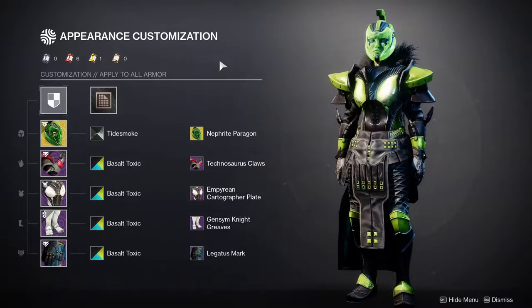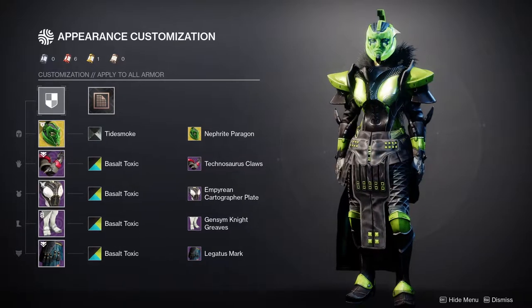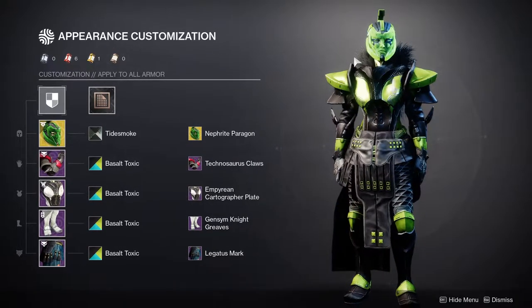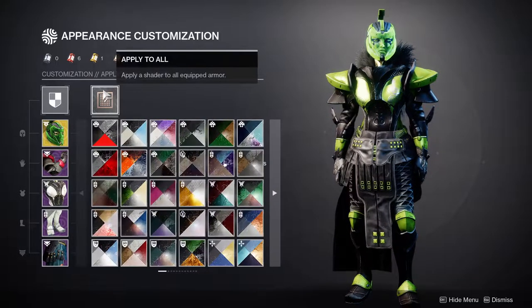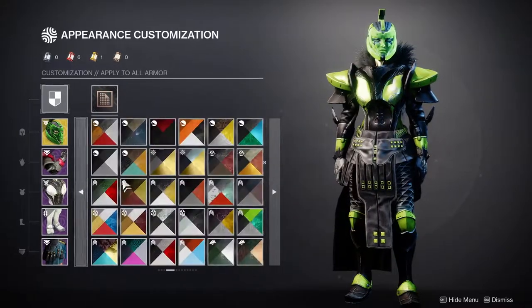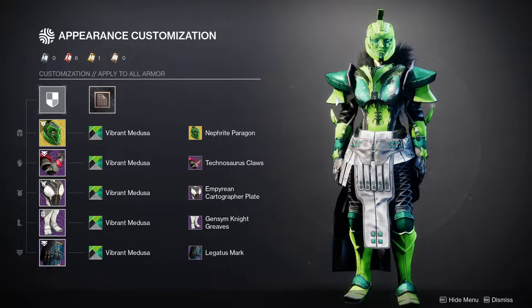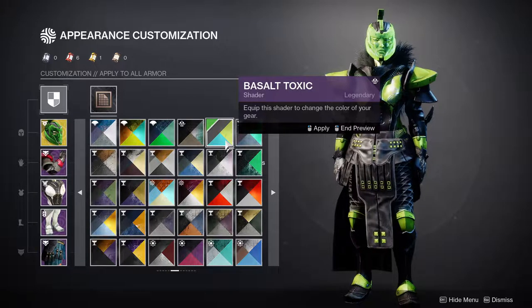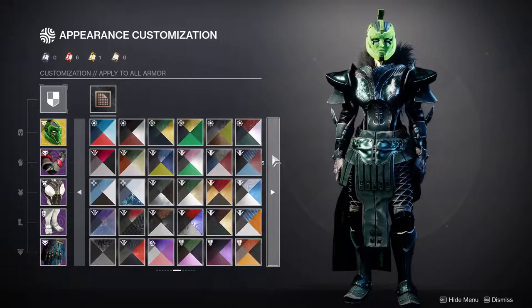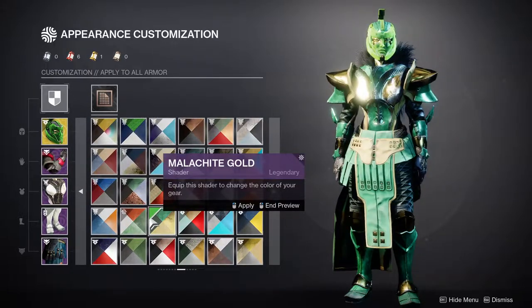Now that we're done with the armor sets, I'll show you which shaders go well with the ornament. Some people might not like Basalt Toxic — that's fair, it's not the same green, and it can be a little overbearing. First and foremost, Vibrant Medusa is going to be your best choice because the lime green is almost a one-to-one for the helmet. Basalt Toxic is an option if you like it, but it is quite dark — you have to be careful.